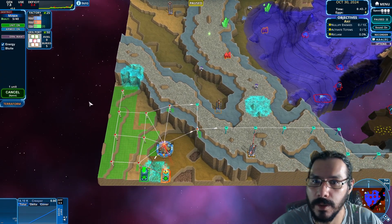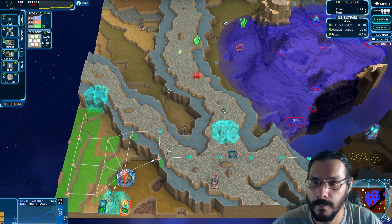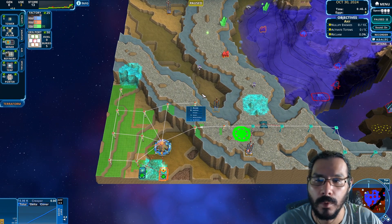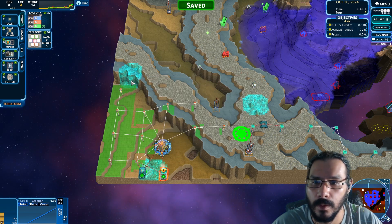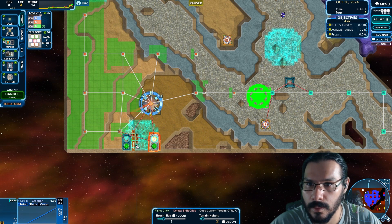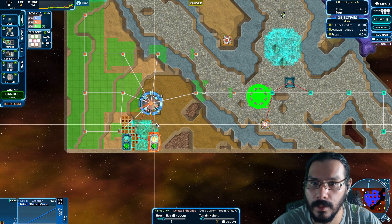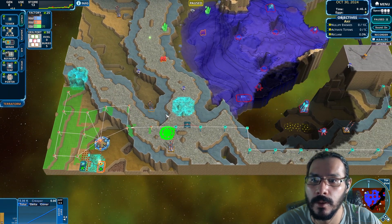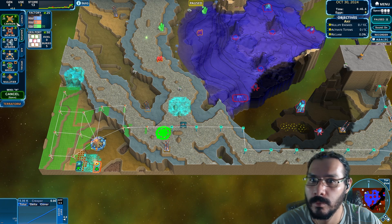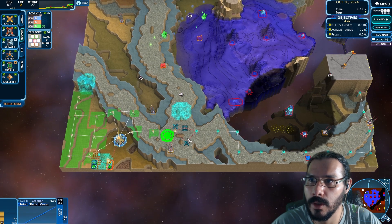You also want one of these — trust me. Let's start moving. I'm going to go ahead and save. Let's go ahead and do some terraforming, just cut this out here. That should be fine. Let's go ahead and make a few cannons — I'm going to need, say, two cannons. I think we're good.